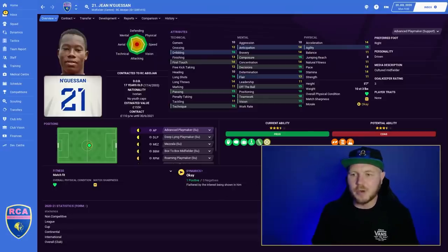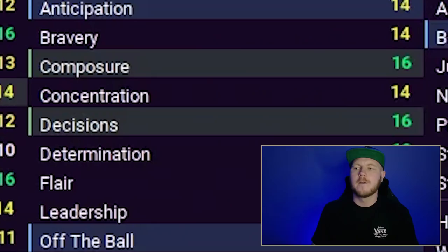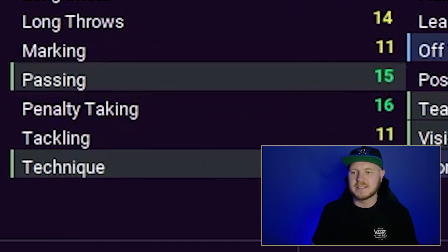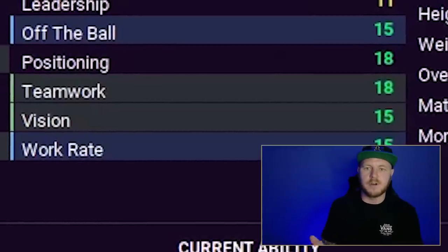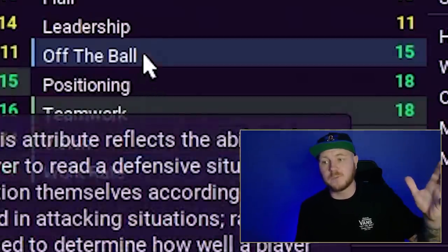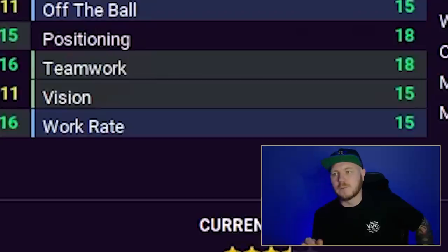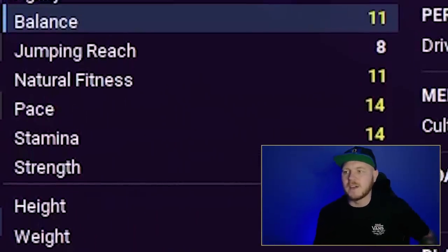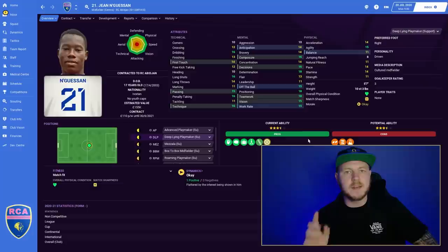Alongside him is Jean Ngesan, who I'd use as a deep-lying playmaker. Very composed with good decision-making and passing ability. His mental attributes in the lower half are exceptional — 18 off the ball positioning is why I like him in that deep role, as he always positions himself correctly defensively and going forward. 15 vision and 15 work rate. Physicals have a couple of 14s and 15 for agility, which suits a deep-lying playmaker.